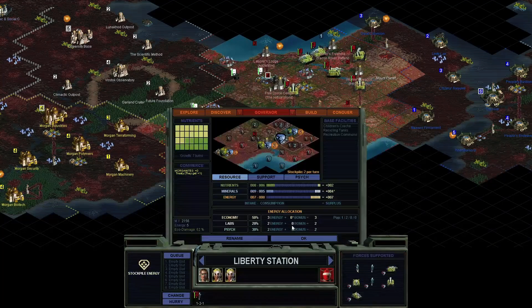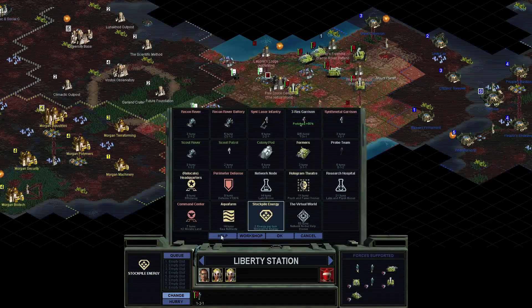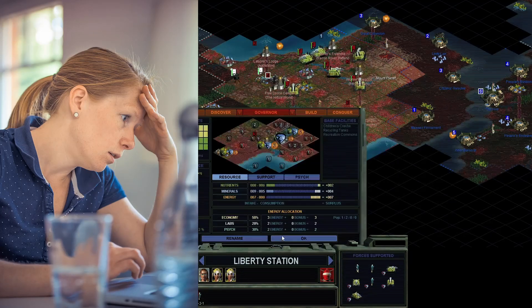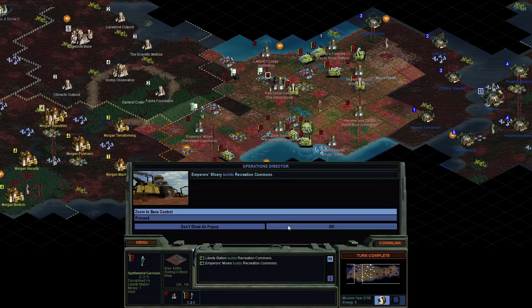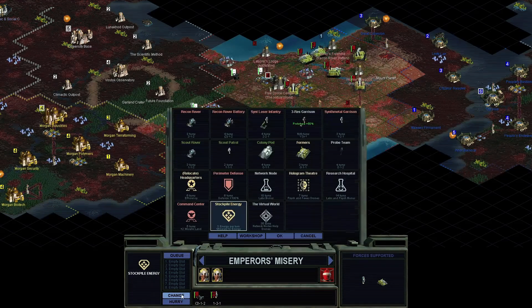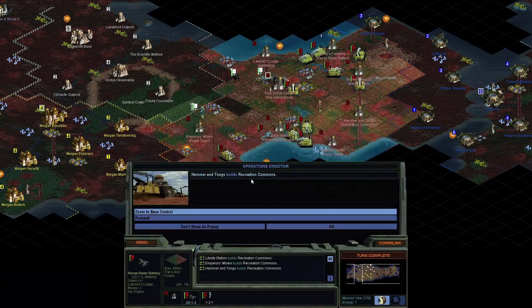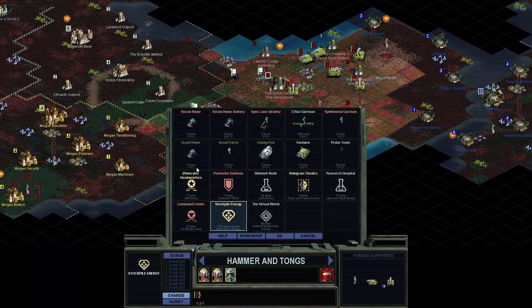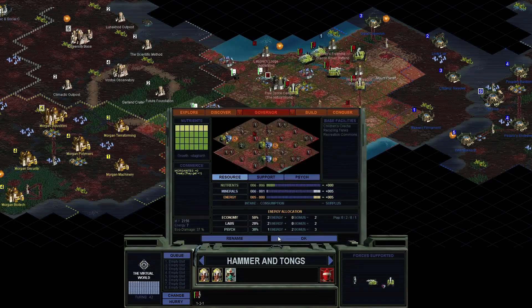Alpha Centauri is a classic, but now you've bought it, you're staring at the interface and you're thinking, oh my god, what have I gotten myself into? Well, good news — it's not as bad as it looks. Aside from stack movement, Alpha Centauri is the first 4X game with a fully functional UI. But not everything is where you'd expect it to be, and some essential things have to be turned on. So let's go through them one by one and fix your UI.